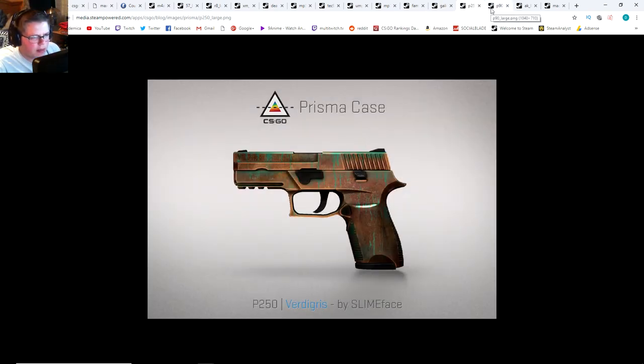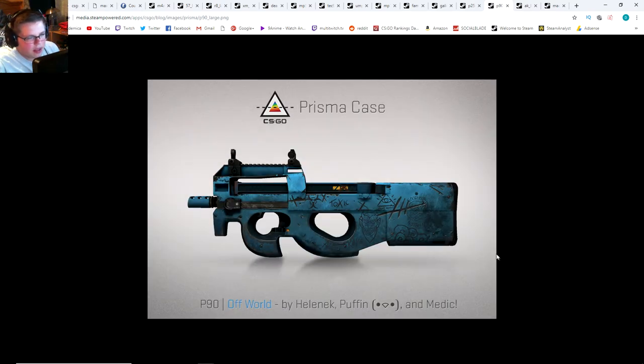Not a fan of this one — it looks like a rust coat P250. The Off-World P90, I do actually like this. I find it pretty interesting. This would probably be the type of skin to look very nice with some Cloud Nine hollows.